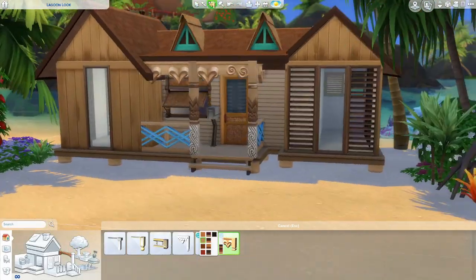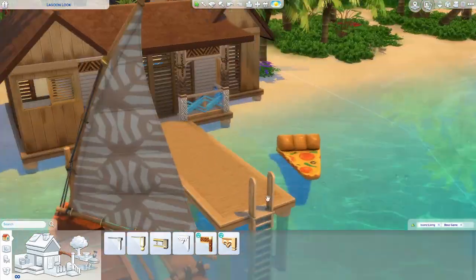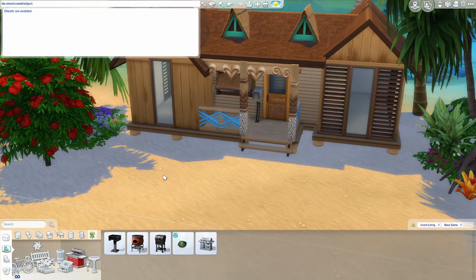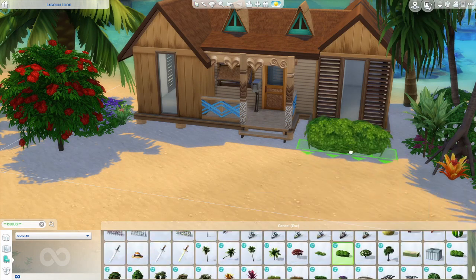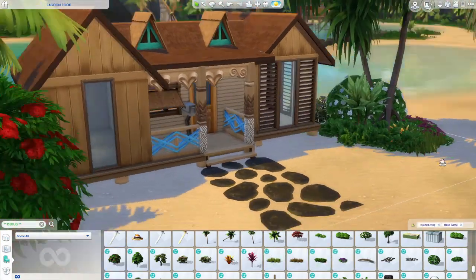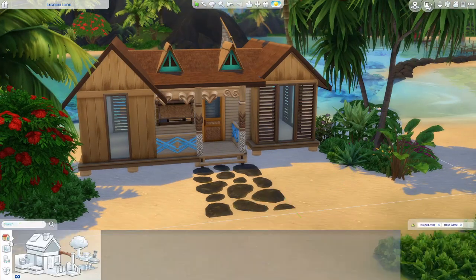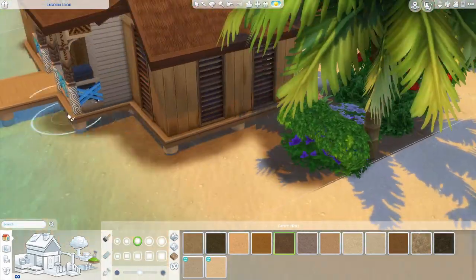I added spandrels on the decking areas — I thought that was quite cute. Then I went into debug to get some of the debug plants. I was trying not to spend too much on the outside but landscaping and adding all the plants is my favourite part, so I always go a little bit crazy. I just did some on either side, added some terrain paint, and as always I like to add terrain paint going around the build.